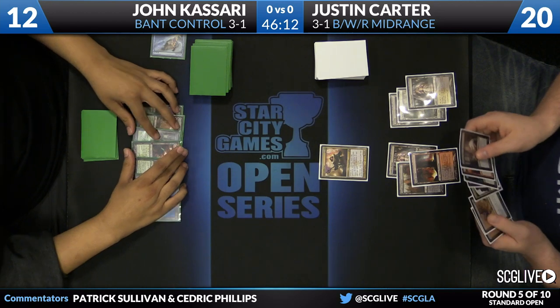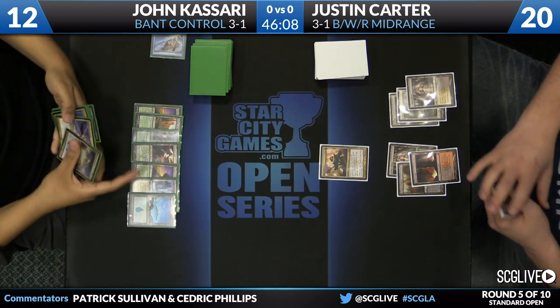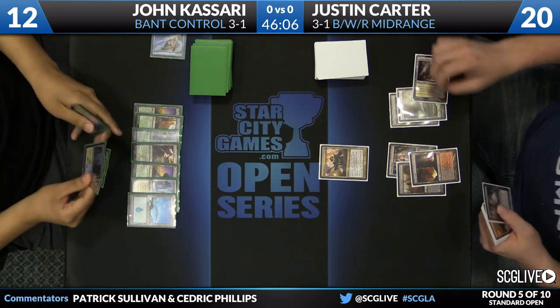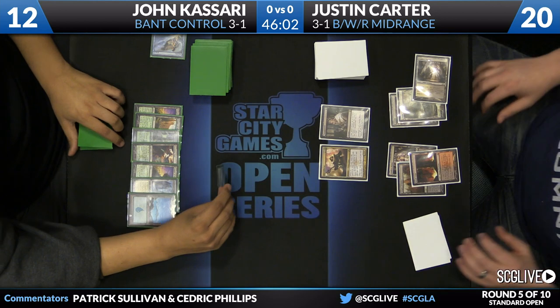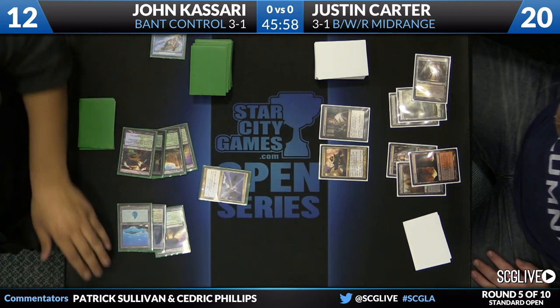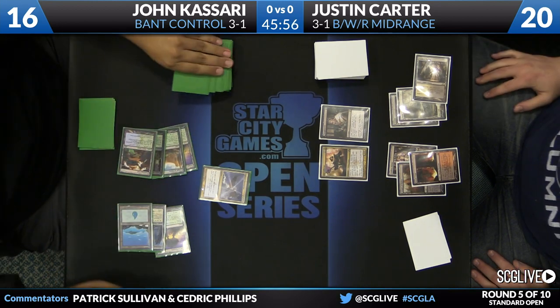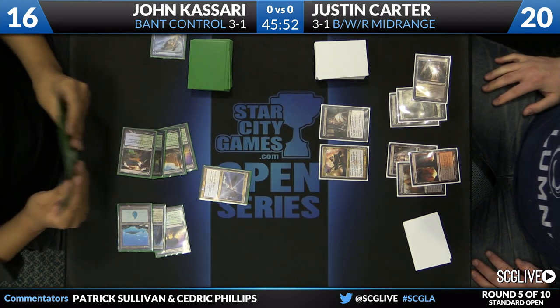He's just a huge game-one dog to a lot of strategies like this. Carter draws a Thoughtseize for the turn and he's certainly going to lead out his turn with that. Kasari will have a response — this is going to be a Sphinx's Revelation for four. Really solid for John. Of course Justin's still going to be able to take the best card, but card advantage critical for John. And even getting that life back matters too.